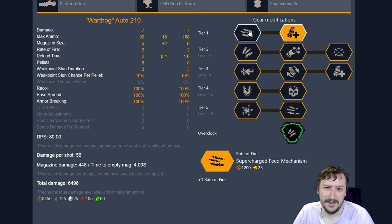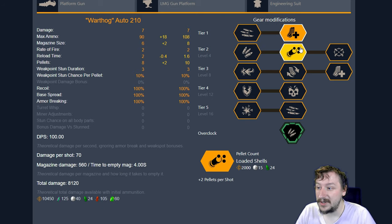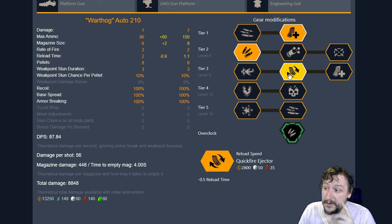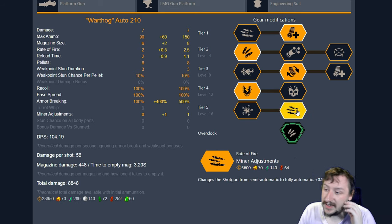This is another overclock that works well with any build. In tier 2, you could go with expanded ammo bags and have 150 rounds, which is really nice. You could go with loaded shells if you want a bit more damage per second and more consistent kills on grunts, since this will let you one-shot headshot them a little bit easier. Choke works really well too. In tier 3, I usually go with quick fire ejector so that I can have that 1.1 second reload — it makes the gun feel so much more snappy. Tier 4, I usually go with tungsten coated buckshot for the same reason. And then tier 5, I usually go with minor adjustments just so that I can shoot faster.